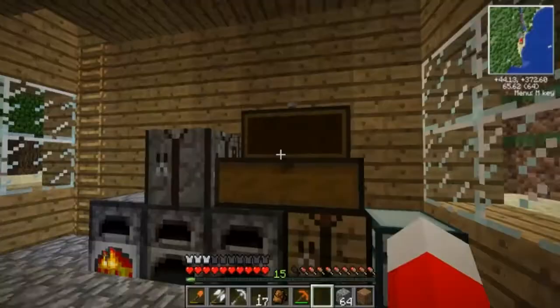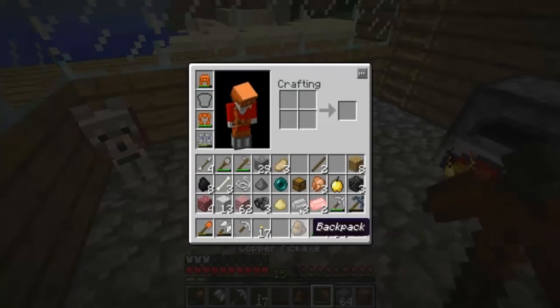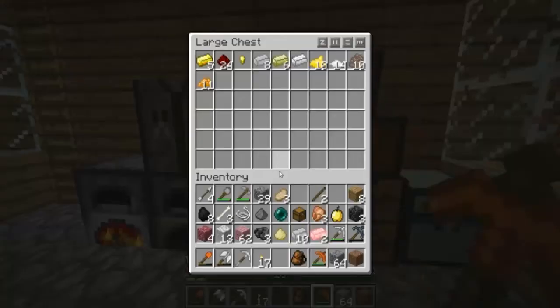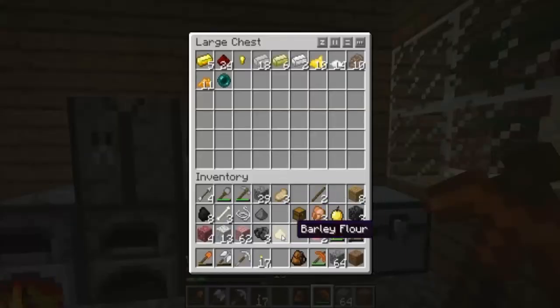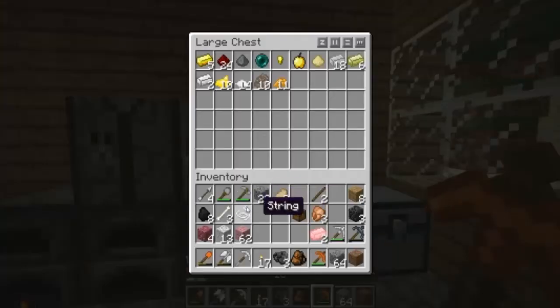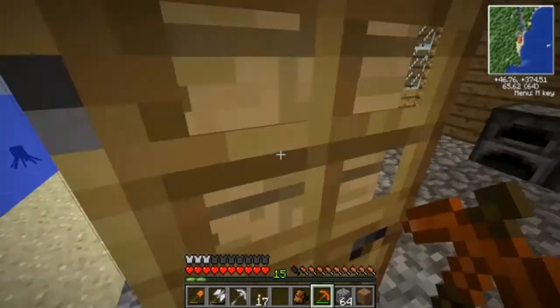I'm going to put this wool and sort it out. I'm going to get my cooked porks. I'm actually going to put all of this... give me these tin bars, put it with this. Silver - I'm going to put it with the silver. Put it there. Golden apple. Let's go there. Blackberries. Magnetium and blackberries. So now we can go mine again.